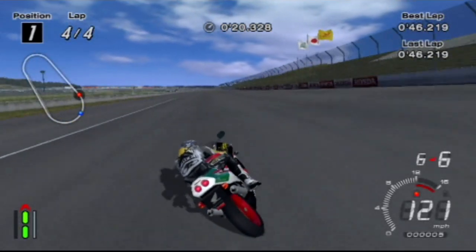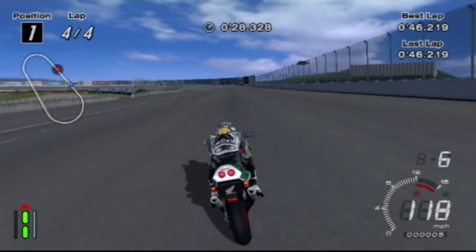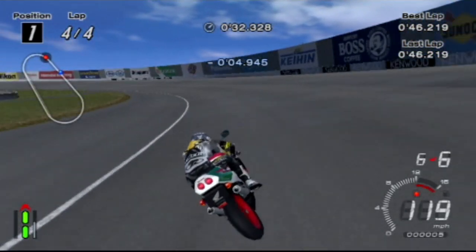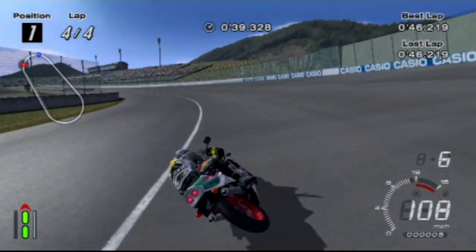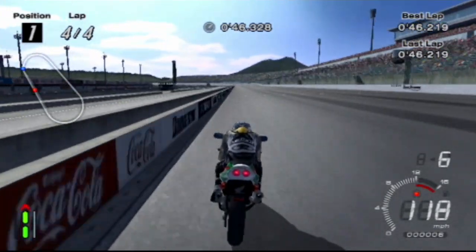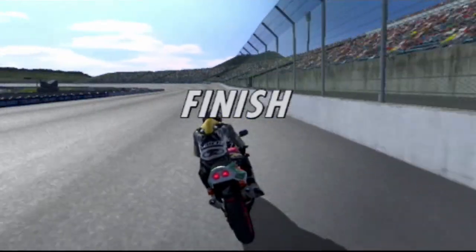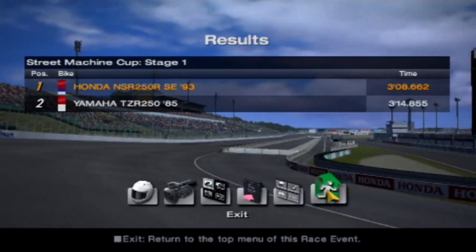Coming to the final section of this lap - let's see if we can do a fastest lap. Can we do it? Hopefully. 4.9 second lead. Not quite - 47.0. But that was a 3 minute 8 second total race length - that was decent. 40 horsepower - that is insane to say. A bike with 40 horsepower. You add the word bike which probably makes it less surprising, but it's still surprising that 40 horsepower can pull you that quick.